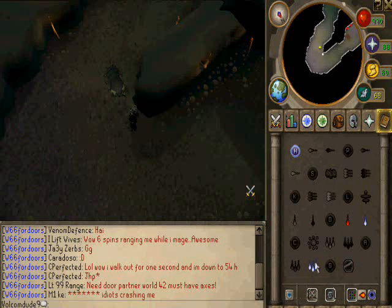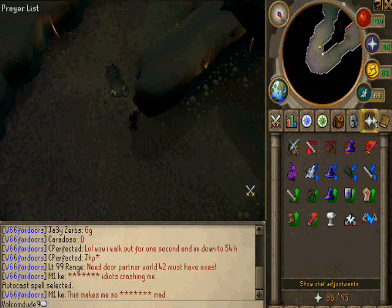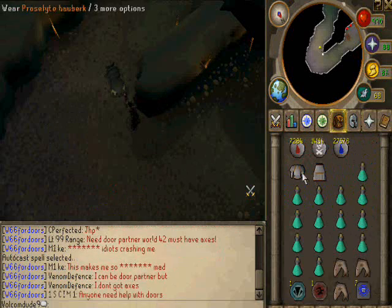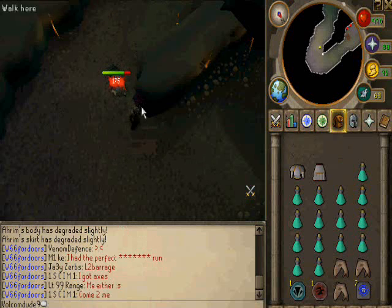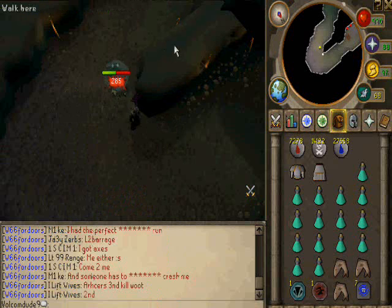Then you're going to want to get out your barrage. Auto cast set. If your HP is really low, like around 700, you can put on your Soul Split if you have 92 Prayer. And you just start barraging them. That's pretty much all you do — you repeat. I'll show you how to repeat in a second.